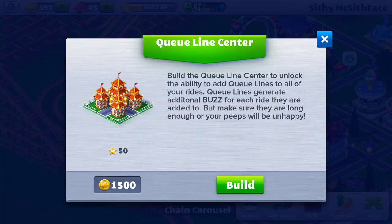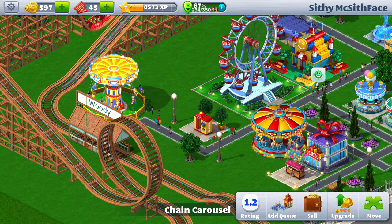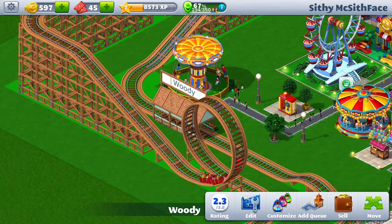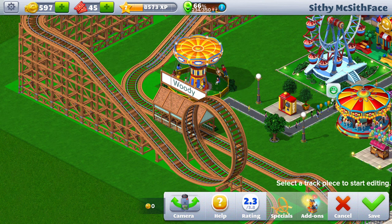I'll try on the wooden roller coaster — I still need 1,500 coins for that too. The other thing is that you can name your park and your roller coasters. I named my wooden roller coaster 'Woody.'